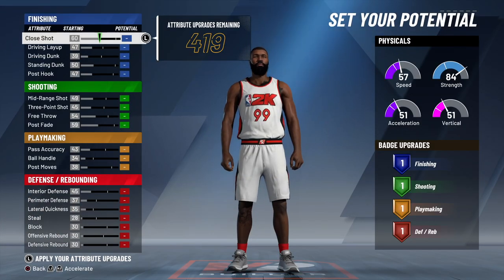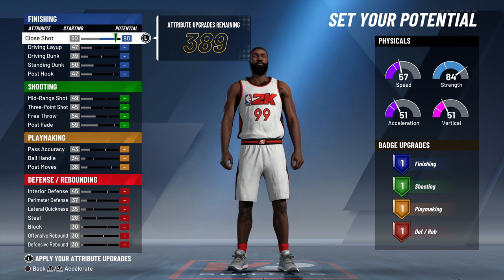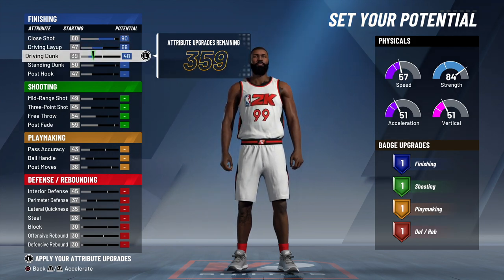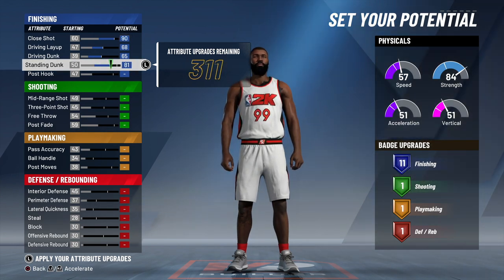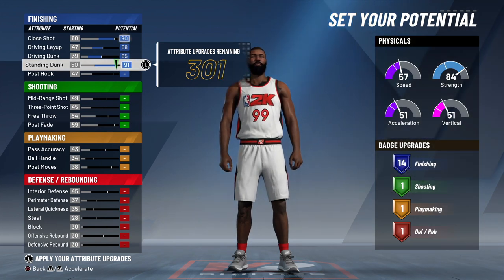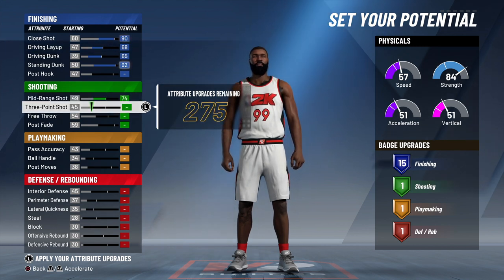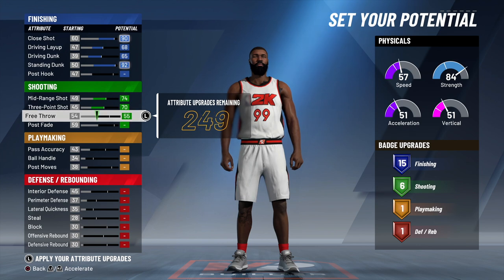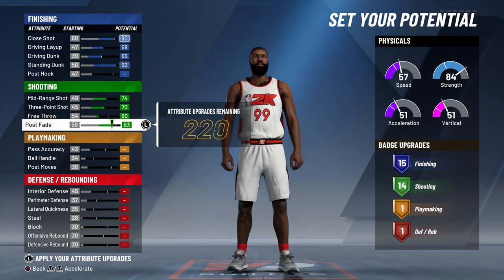Now as far as your attributes, you start off with 419 attribute points. That's why we make them a center — you get more attribute points with a center, which relates to more badges. You want to take your shot close all the way up to 80, driving layup to 68, driving dunk up to 65, standing dunk all the way up to 92, post hook to 59, mid-range to 74, three-point shot to 70, free throw to 58, and post fade all the way up to 90.